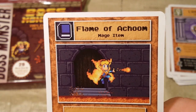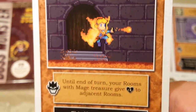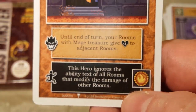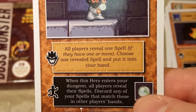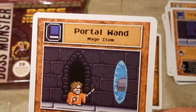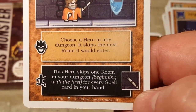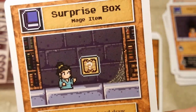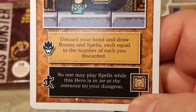Next is Flame of Achum — I think that's supposed to look like Doctor Strange except with a flame cape. Until end of turn, your rooms with Mage treasure give plus one to adjacent rooms. Then the Crystal Ball, another mage item: all players reveal one spell; if they have one or more, you choose one revealed spell and put it into your hand. Next is Portal Wand, a mage item: choose a hero in any dungeon — it skips the next room it would enter. Really cool. Finally, Surprise Box — a classic Mario question-mark-box reference: discard your hand and draw rooms and spells equal to the number of each you discarded.